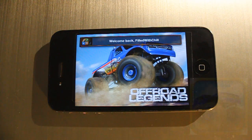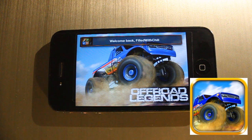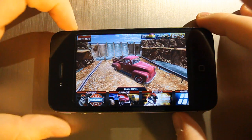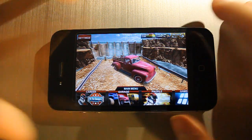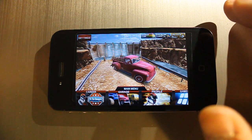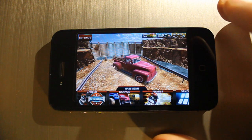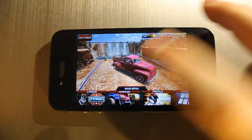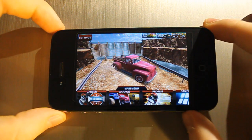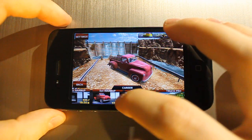So the first game you saw on the home screen is called Off-Road Legends, and it's a very fun game because the physics are really good. If you crash your car or hit your wheels at a really high speed or from a really high distance, your wheels will actually fall apart. You can also land on the hood of your car or crash your window and get actual crash effects.